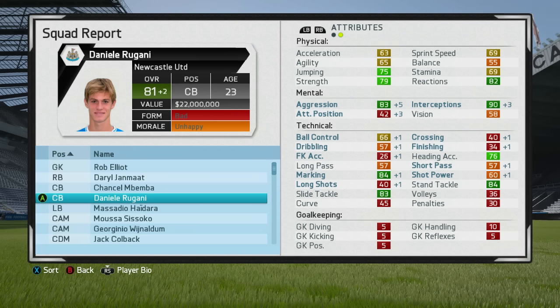The mental attributes are really coming together — aggression at 83, interceptions now at 90 — and some of those defending attributes have actually started going up as well, specifically his marking and stand tackle. He's gone up by three overall despite not going up too much in his actual defending attributes, but I'll take the plus three overall increase. The question is: what will his rating be in 2025?